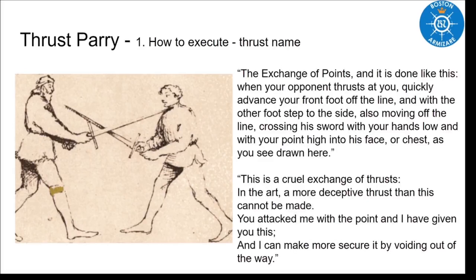Let's talk about the exchange of points and see what Fiori has to say. He says: this is the exchange of points, and it is done like this. When your opponent thrusts at you, quickly advance your front foot off the line, and with the other foot step to the side, also moving off the line, crossing his sword with your hands low, and with your point high, into his face or chest, as you see drawn here.